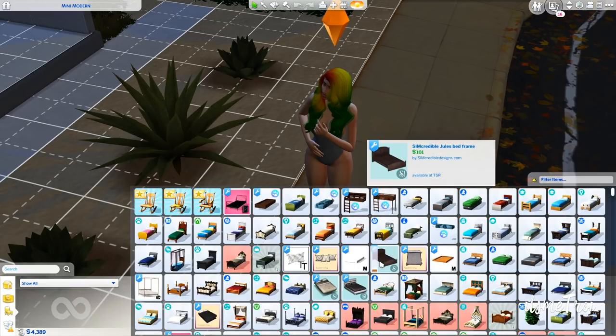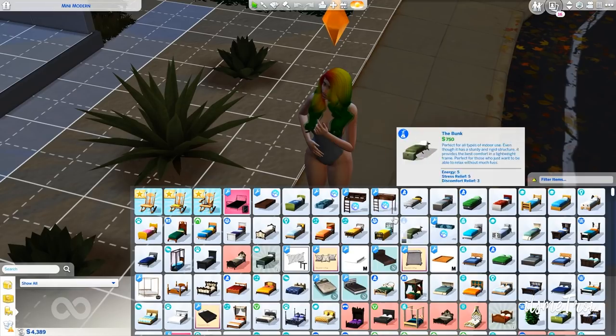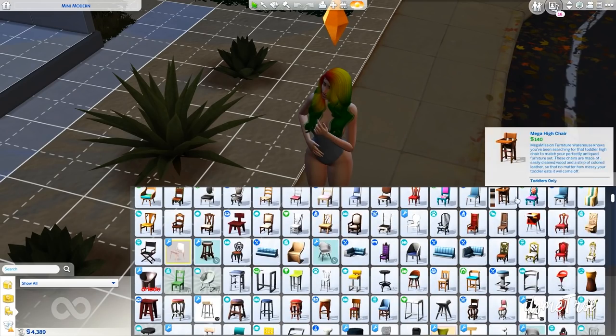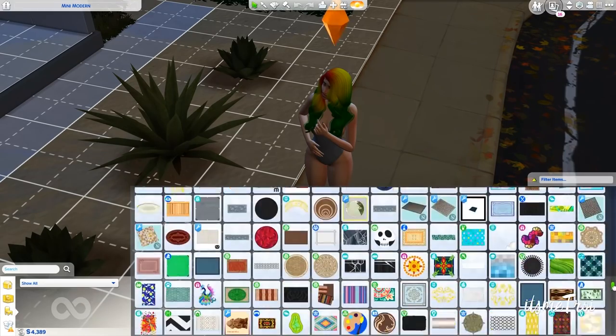Somebody did point out in the comments of the Patreon post — it is Patreon only currently, but I'm pretty sure it'll be out later on, that's how Twisted Mexi rolls. Not every keyboard, especially those in the US, has a tilde key. If you didn't know, the key next to the number one on your keyboard — the little squiggly line — it's called a tilde. You just learned something today! They said the key to activate this expandable build/buy feature will always be above the Tab key. Look at this — it's expandable, holy shit, we love that!